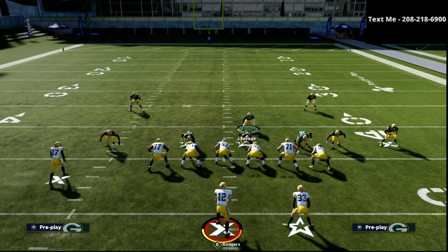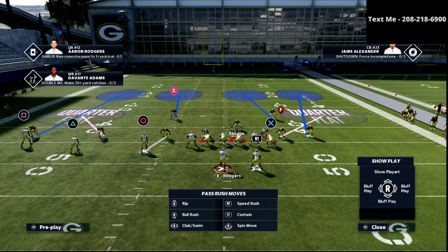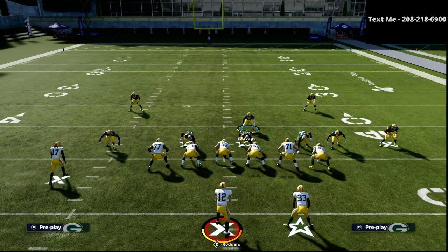The next step is we are going to man up onto the circle receiver, just like so, and we're going to shade coverage inside. The reason we do that is because the biggest problem in trips tight end — and this is my biggest principle for any cover four quarters or cover four match defense — is that there's always one receiver that kind of messes it up. In the trips tight end, it is the inside receiver, the circle receiver right here. He's the one that typically gives us the most challenges, so we're going to man him up just like this.